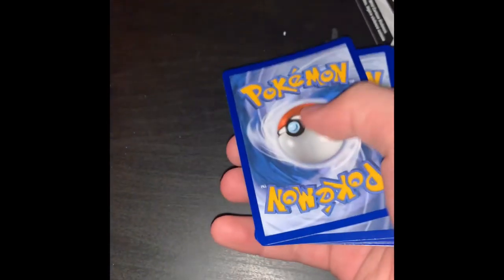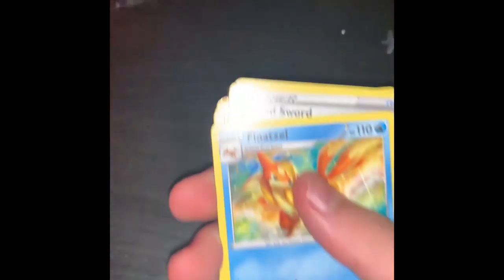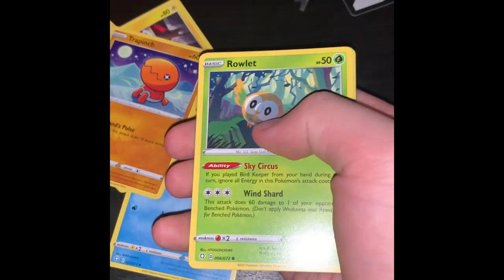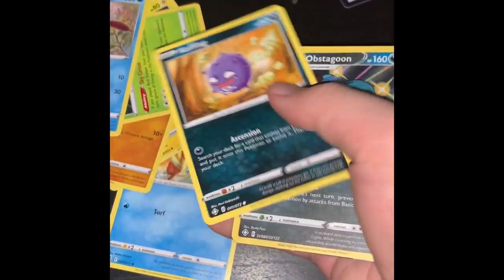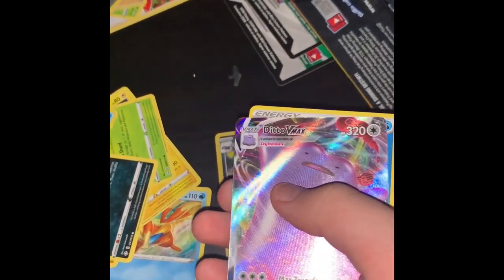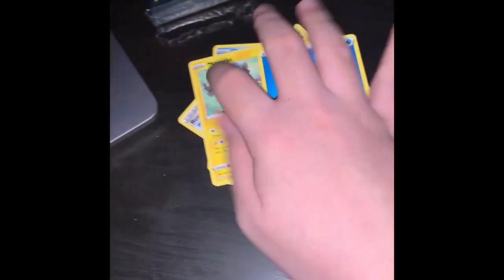All right next pack. Here's the promo card. Three cards from the front - we got Floatzel, Rusted Shield, Rotom, Trapinch, Rolycoly, Cufant, and coughing.